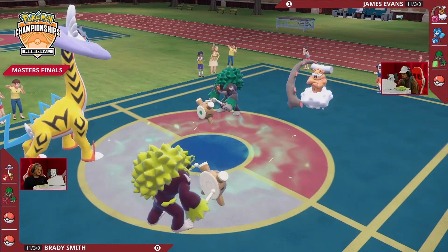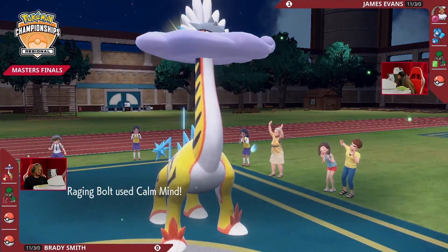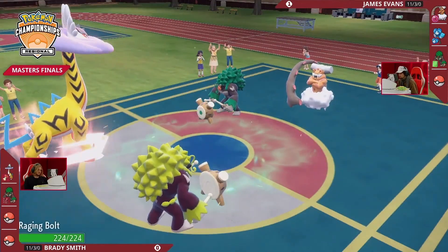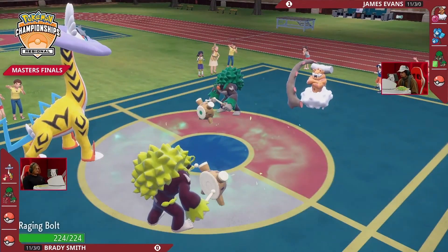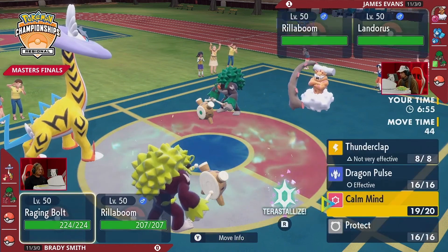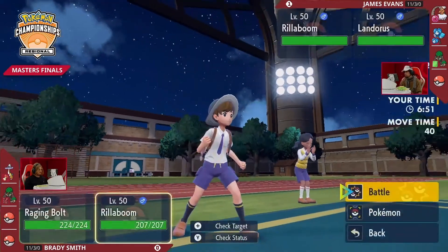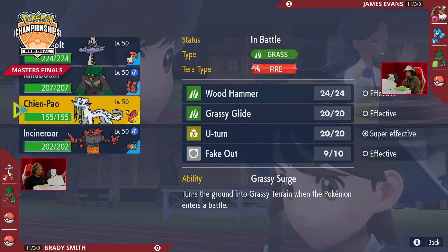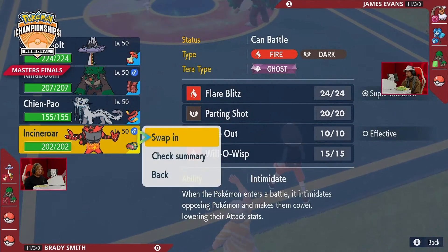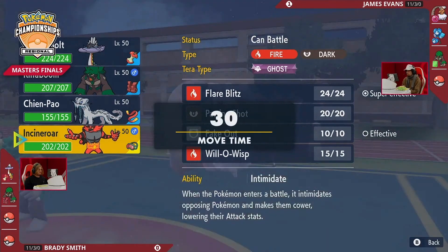Ogerpon swaps out, Rillaboom joining the battle with Fake Out pressure next turn. This Landorus will be safe past that. Fake Out just keeping things honest, but the Raging Bolt went for a Calm Mind — one raised stage of Special Attack and Special Defense. The momentum has somewhat switched, with Fake Out pressure now on James's side since he swapped his Rillaboom in. But Raging Bolt getting Special Defense for free without taking damage is absolutely crucial.